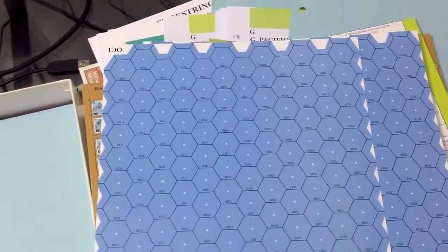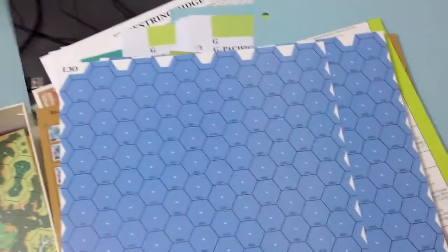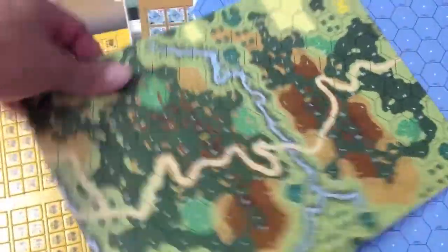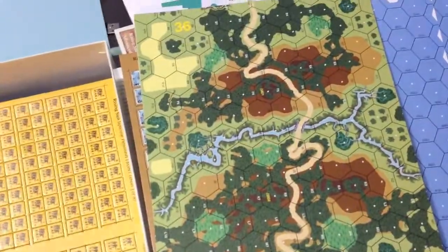We have a bunch of open water overlays for ocean — you'll have to trim these out as they're going to be used to modify your existing maps. We have another map in here, map number 36, with really rugged terrain.